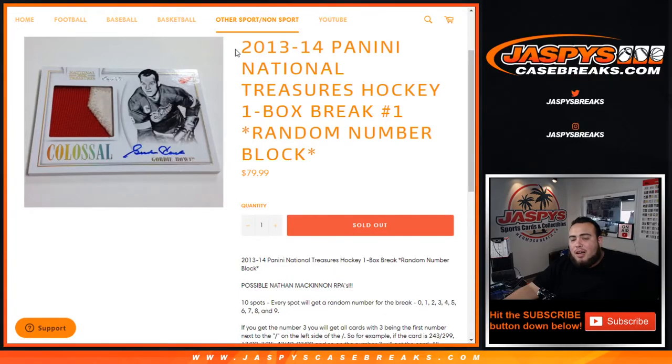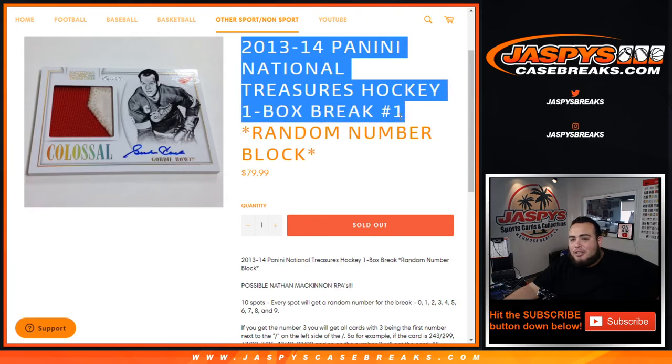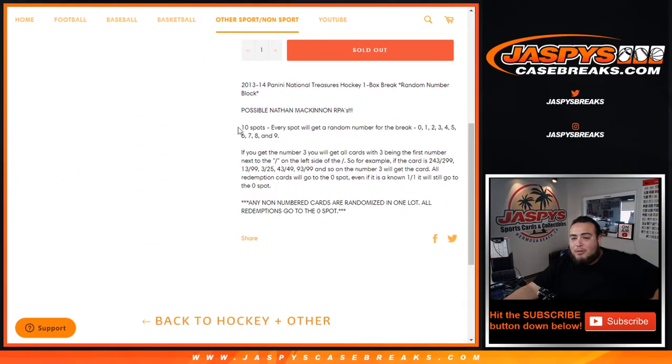What's up everybody, Jason over at JazbeeCaseBreaks.com. We're breaking 2013-14 Panini National Treasures hockey. Last year they made this — it's a one-box break, random number block, number one — so you can chase possible Nathan McKinnon RPAs. At one point, man, they were going for tons.